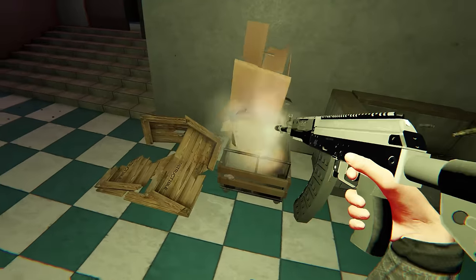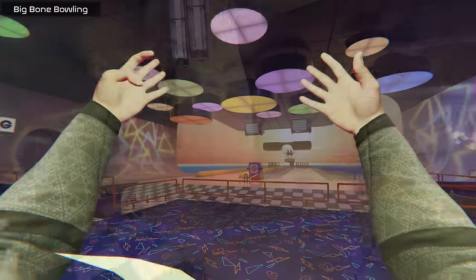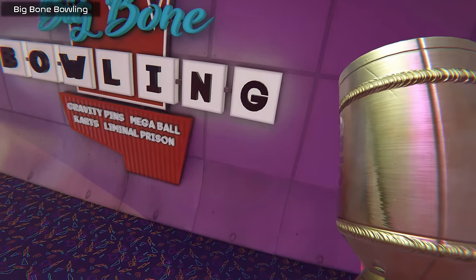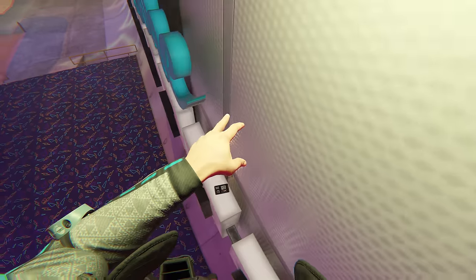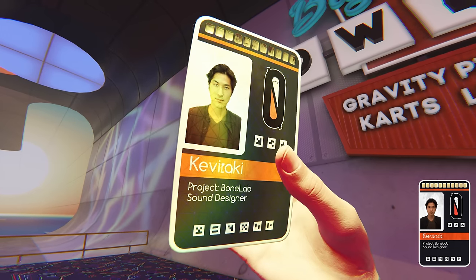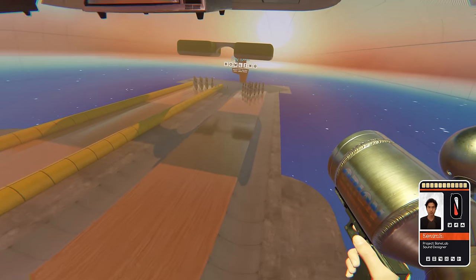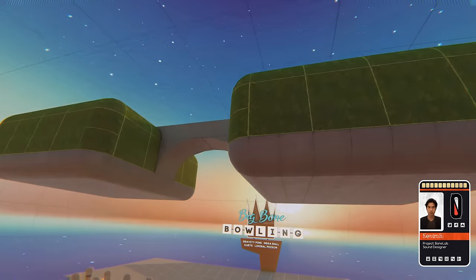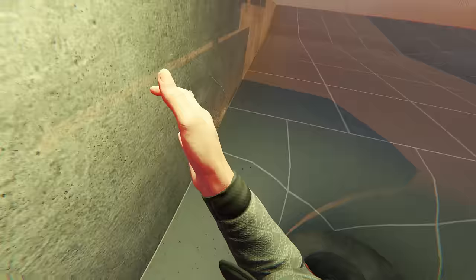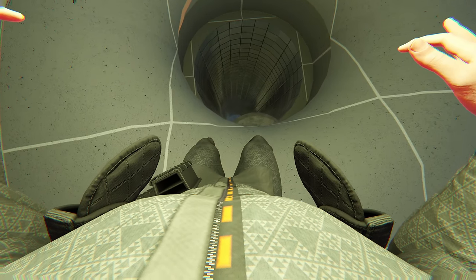The enigmatic virtual world of BoneLab continued to unravel, captivating me with its layers of mystery and intrigue. Bowling welcomed me into its vibrant ambience as I stepped foot into the bowling alley. My eyes quickly spotted a dev card perched atop of the bowling sign, waiting to be discovered. It belonged to Kevin S, the talented sound designer for BoneLab, known by the name Senzaki. Navigating through the alley, I eventually reached the end where the card reader awaited. Without hesitation, I inserted Kevin's dev card, triggering the opening of a mysterious portal that descended into the depths below.